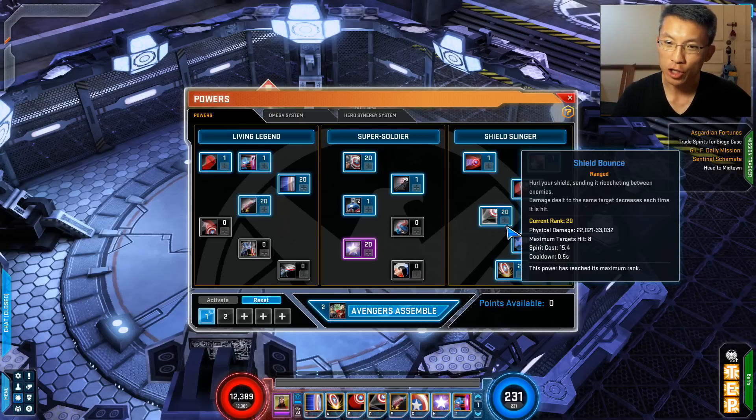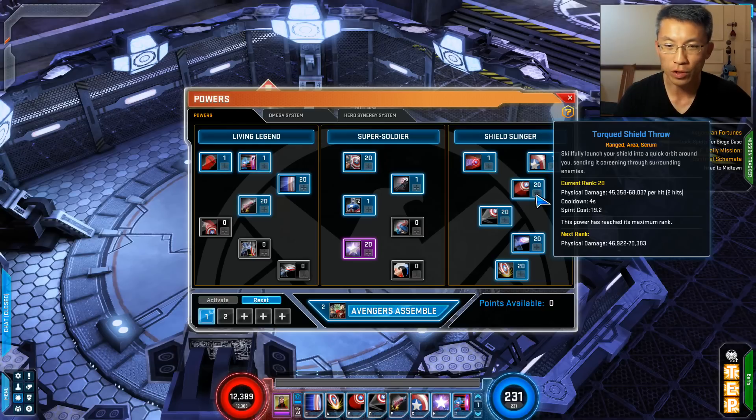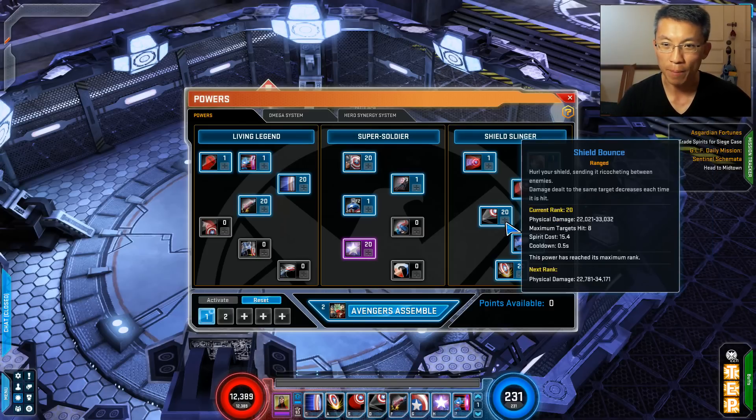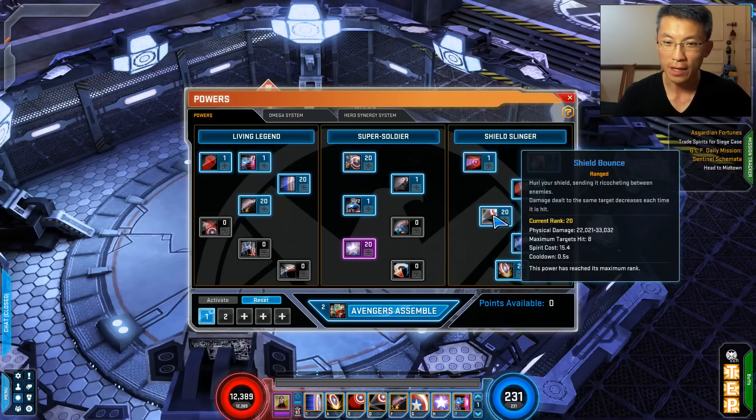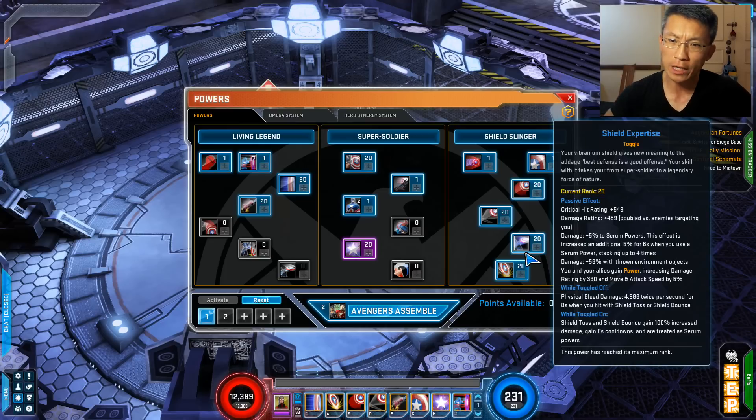For Torque Shield Throw, you have two options: this one or Shield Toss. I prefer the Torque Shield Throw because it works very nicely for melee — it stays around you and hits really hard with gear. Shield Bounce is beautiful. The key mechanic is that if the shield is off, you can't do Shield Bounce, so there's a priority system: do the Torque Shield Throw first, then shield bounce. Once the shield leaves, you wait for it to return. In industrial city patrol when there are two bosses like Kurrgo and Electro, the shield keeps bouncing between them — it's beautiful.